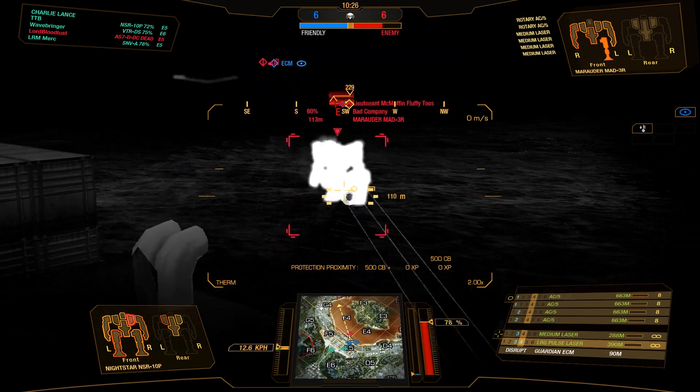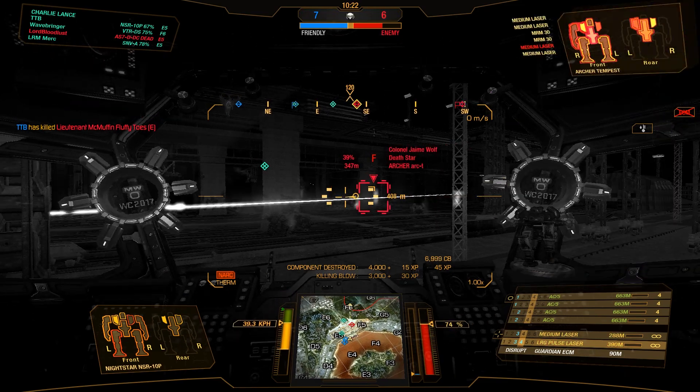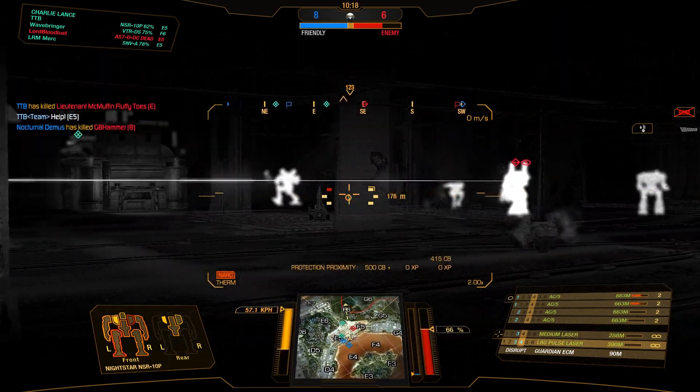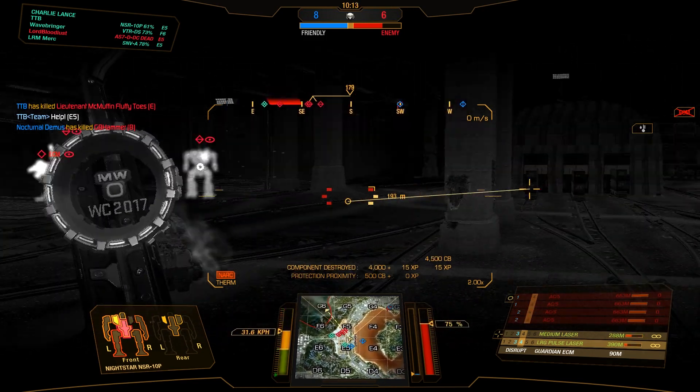That leg's gone, and now we take out the other leg - and that should basically be all she wrote. Come on, there we go - that should be some juicy salvage bonus. What do we have? A Shadow Cat that's almost dead - don't care about him. An Archer over there though - let's go ahead and lay into him, he should be pretty damaged right now.